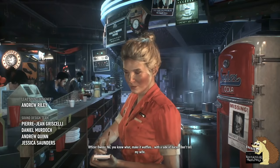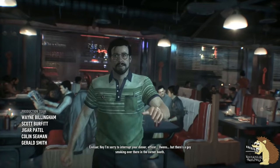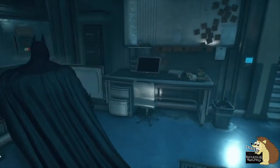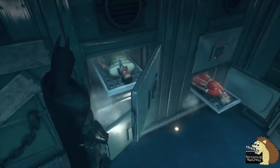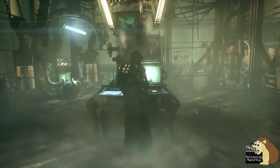If you remember the waitress at the beginning of the game and the guy who comes up asking you to deal with someone who's smoking, both their bodies can later be found at Elliot Memorial Hospital when you're doing the Ra's al Ghul mission. And the actual director and writer of the game also appears at the beginning — he's just in the diner getting dinner and walking out. He's not there for any specific reason other than the director decided to put himself in, and I don't blame him for that.